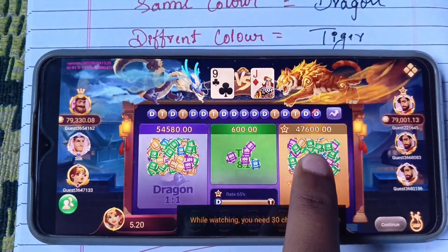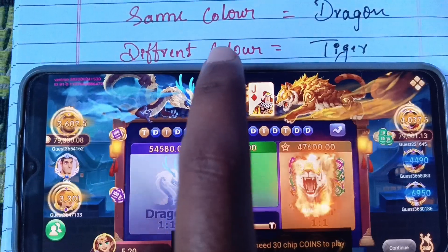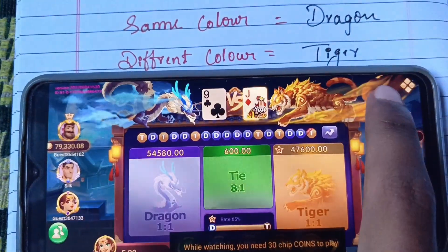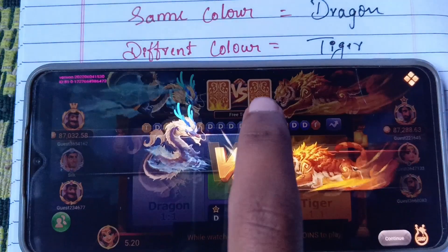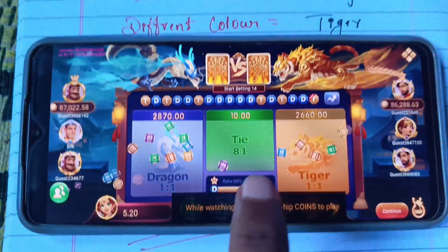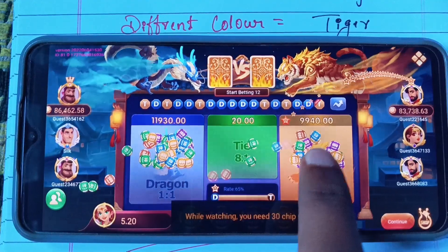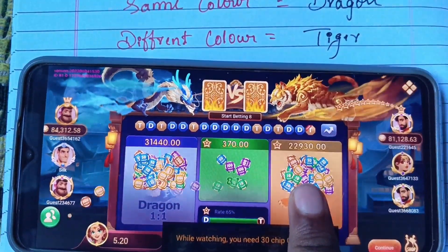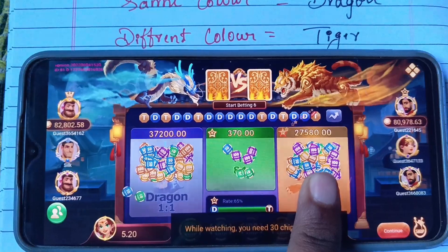Different color — if you want to check, check the second table again. There is a different color: black and red. Again different color, so again.